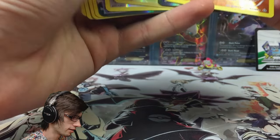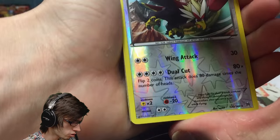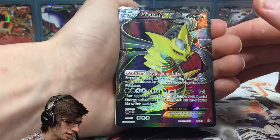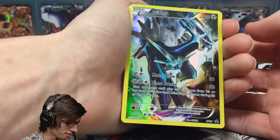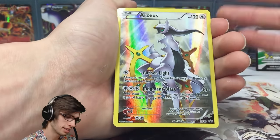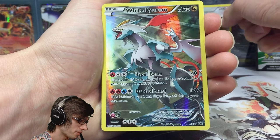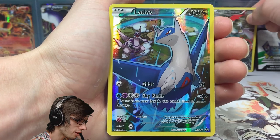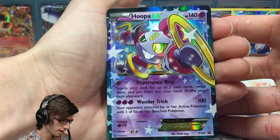Let's have a recap of all the pulls from today's opening. From the packs we got a Braviary reverse rare, a Vileplume reverse rare, a Medicham reverse rare, and then the highlight pull — Giratina EX full art, definitely the star of the pack pulls. From the promos we got the Dialga full art, Reshiram full art, and Arceus full art. I actually really like that Arceus full art — at first I was skeptical but holding it, it looks pretty cool. White Kyurem is definitely my favourite of the bunch.